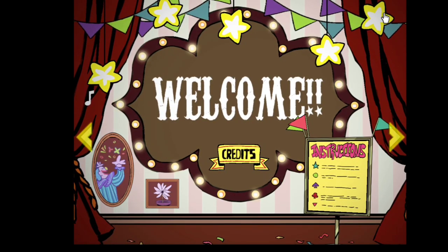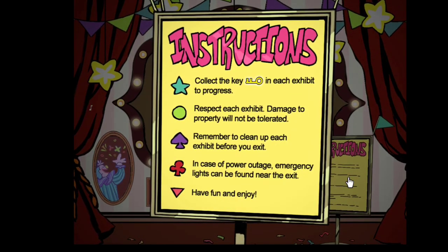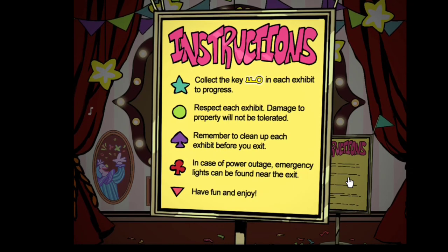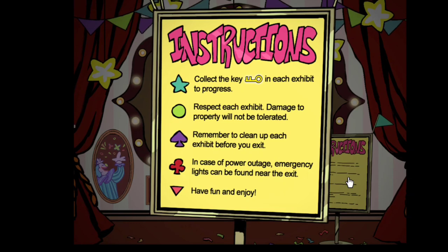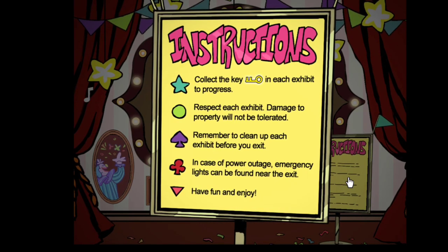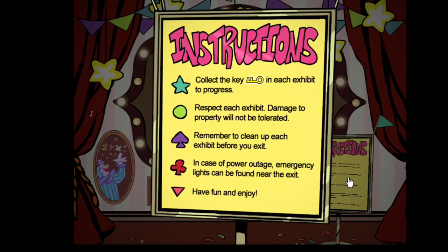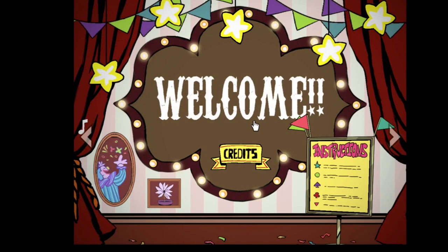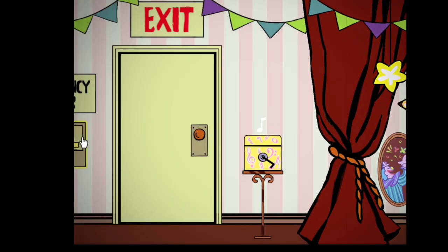First things first, let's look at the instructions. Collect the key in each exhibit to progress. Respect each exhibit - damage to property will not be tolerated. Remember to clean up each exhibit before you exit. In case of power outage, emergency lights can be found near the exit. Have fun and enjoy! So we've got arrows to the left and arrows to the right, let's go to the left to start with.